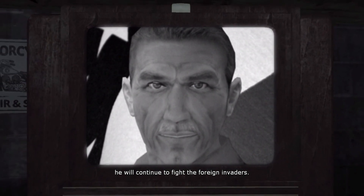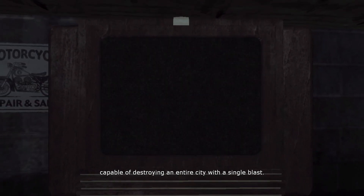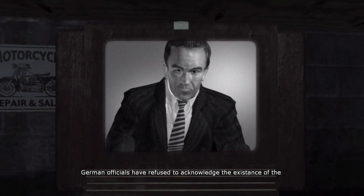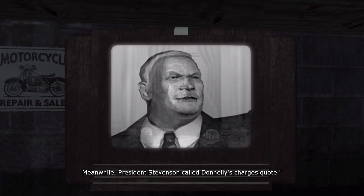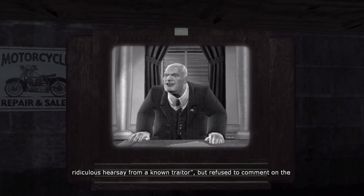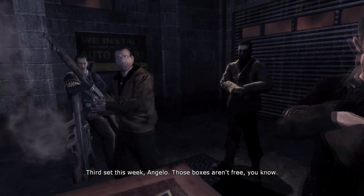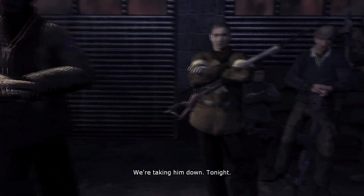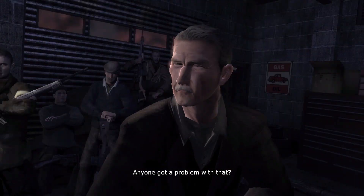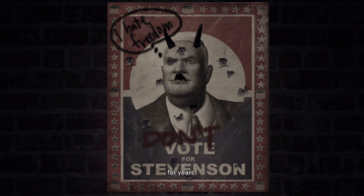Former General George Donnelly claims he will continue to fight the foreign invaders and charges that the German government has developed the prototype for a new type of doomsday weapon — an atom bomb, capable of destroying an entire city with a single blast. German officials have refused to acknowledge the existence of the bomb. Meanwhile, President Stevenson called Donnelly's charges 'ridiculous hearsay from a known traitor.' The resistance dialogue then reveals the plan: they intend to kill the puppet president Stevenson, who nobody elected and who has been a Nazi lapdog for years.